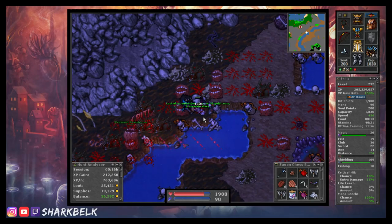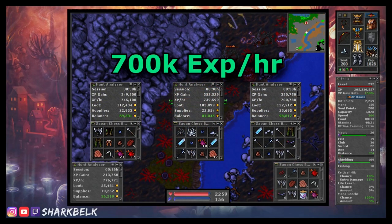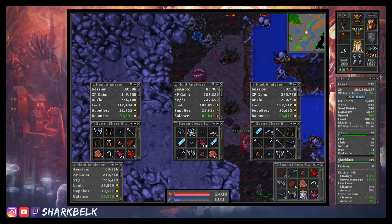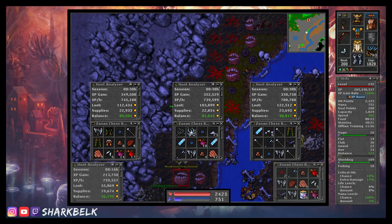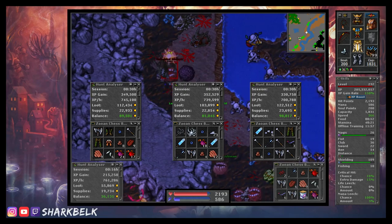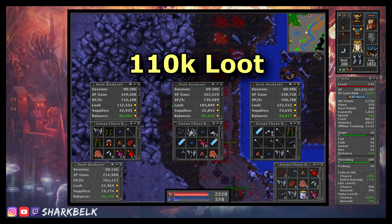And finally, let's talk numbers. After hunting at this spawn a few times I would manage on average 700k exp per hour with green stamina. And after tallying up the half-hour hunts I did here, it appears I would loot roughly 110k a time — which is not bad at all for just 30-minute hunts here and there.